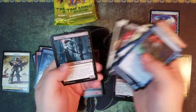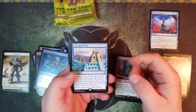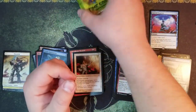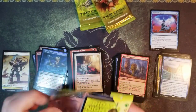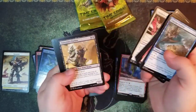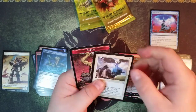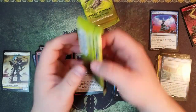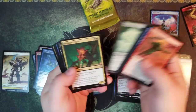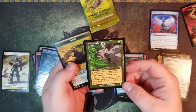We're at war with the packs guys. Ancestral Vision - excellent mythic - and an Ethereal Armor, sorry. This has been a great box - Sedge Sliver and a Resto Angel, nice. Draining Welk and a Reclamation Sage.